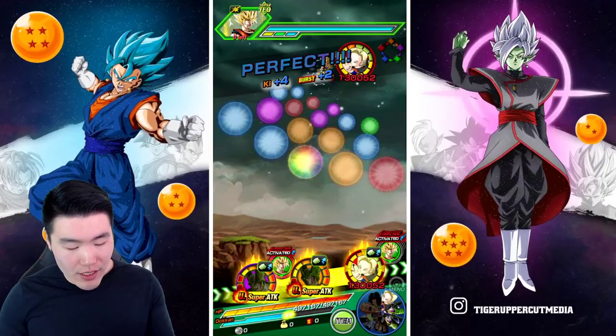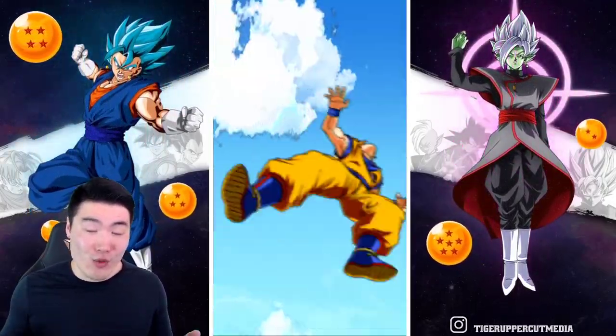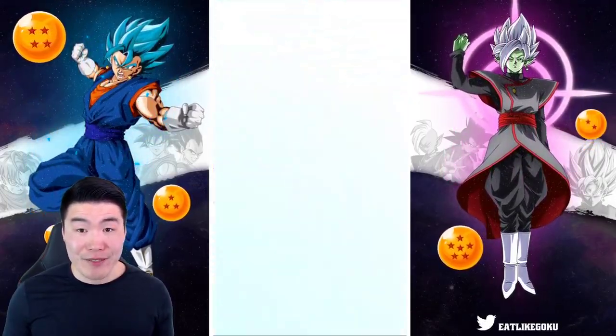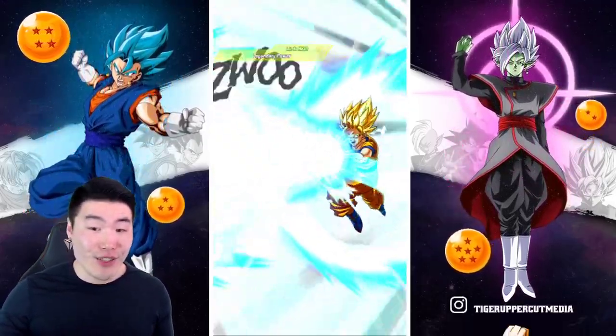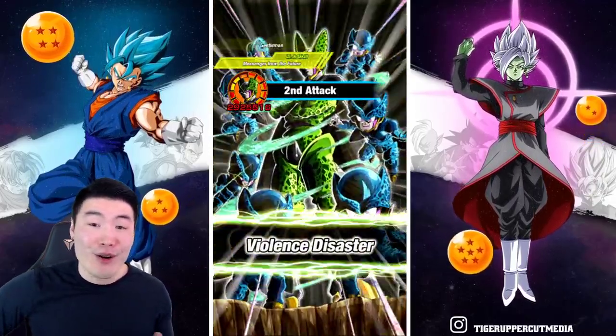Here, for example, we got the super attack coming in the first slot, and we put the INT Cell there. INT Cell is really going to tank this super well — he's going to take very little damage. The super hits us for 24k. No problem.